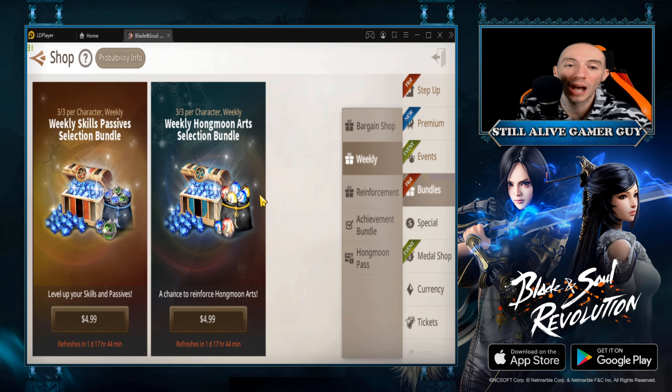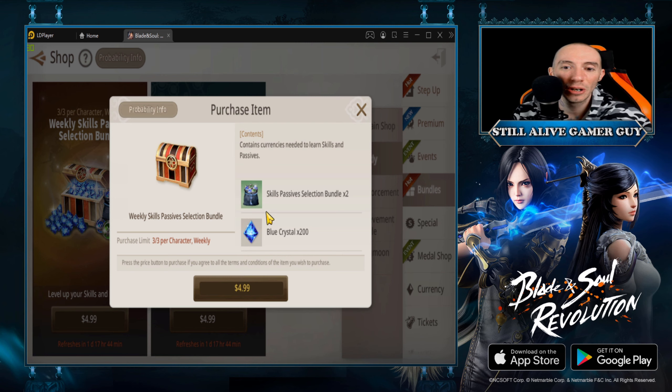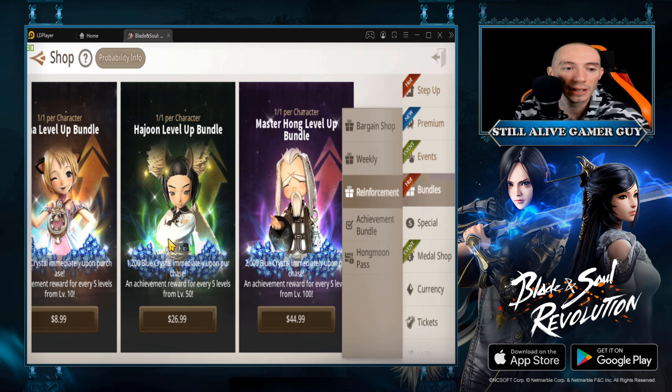I don't recommend spending money on stuff you're going to get just from playing the game, unless it's something super top-tier — like a pack offering a legendary item, which is super hard to make. That's worth spending money on. But packs like these skill passive selection bundles for $5 just kind of speed up your progress slightly. I'm definitely not against spending money in games, but if I'm going to spend, I want to make sure I'm getting real value.